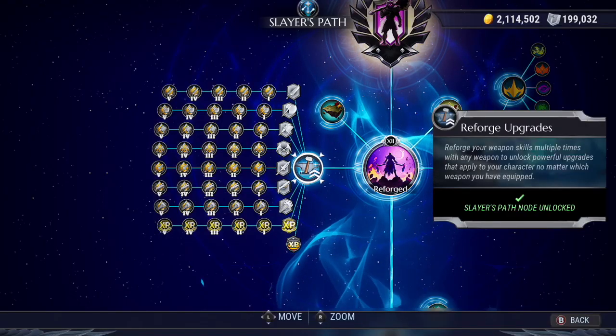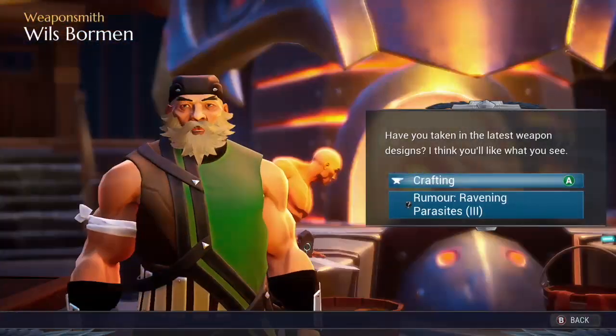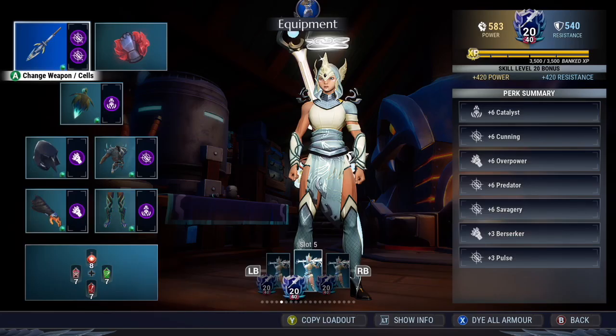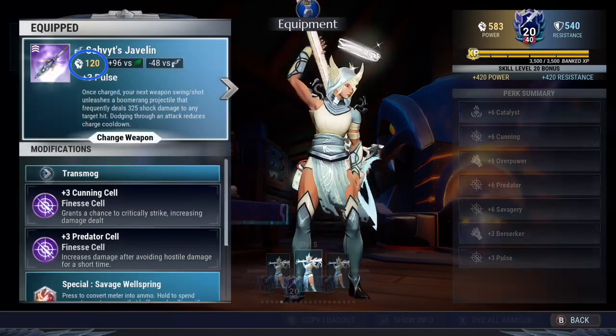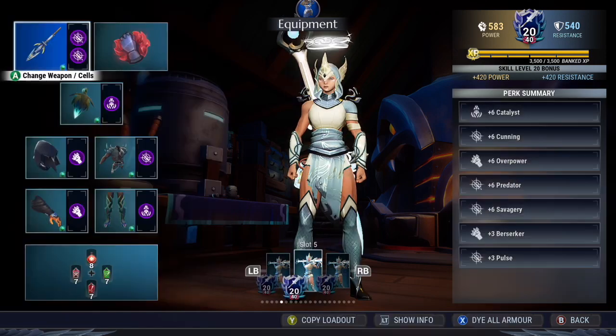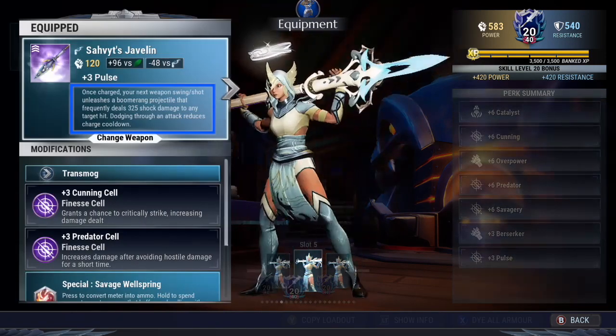The benefits of doing a reforge are gaining a currency called an aetherheart and a passive reforge bonus unlocked through the slayer's path. The aetherheart is used to power surge your gear, which increases it to its max potential. There's a tier system that determines your rating — whether it be power on weapons or resistance on armor — the perks your gear provides, and for weapons how powerful the unique effect becomes.